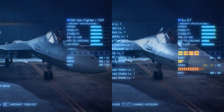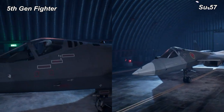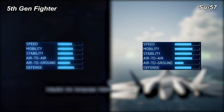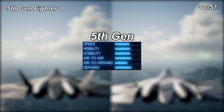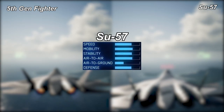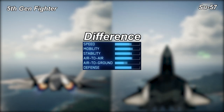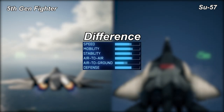Let's start off with the stats. On the left we have the 5th Gen Fighter, and on the right we have the Su-57. Here are their normal stats. As you can see, there's not really much of a difference between both of these stats, because these planes are basically identical. However, on the 5th Gen Fighter side, you can see that the air-to-ground capability is a bit better, but the other stats are a bit less than the Su-57, and we'll get to discuss that in a bit.